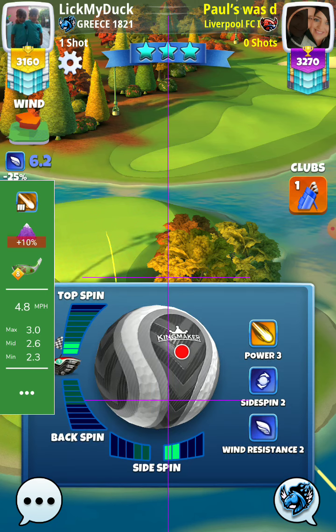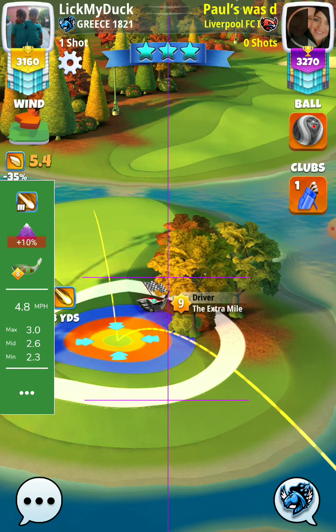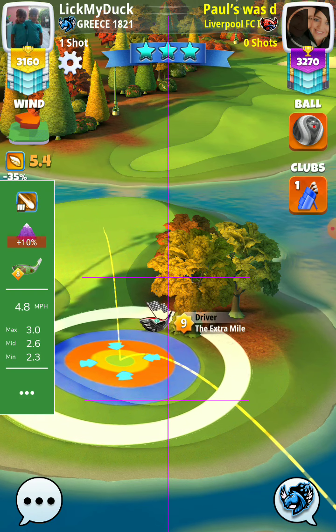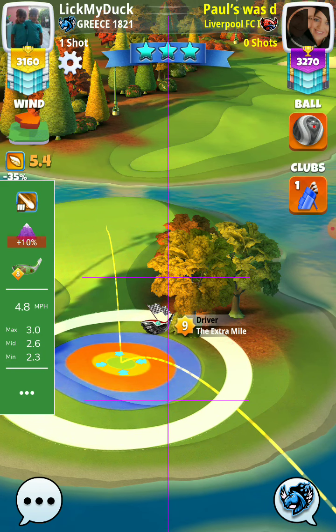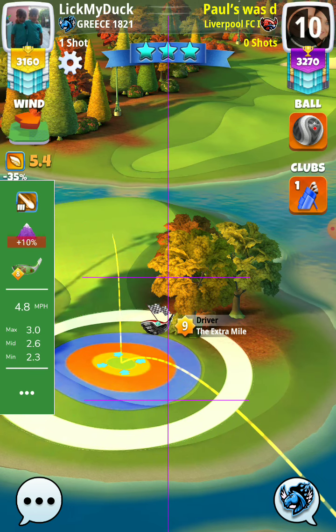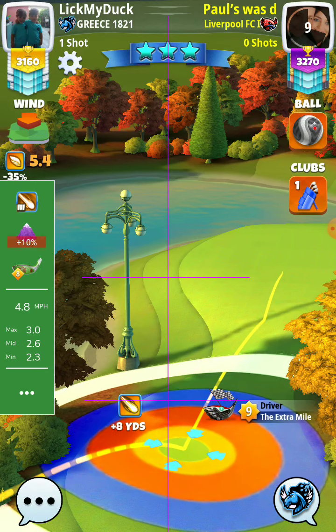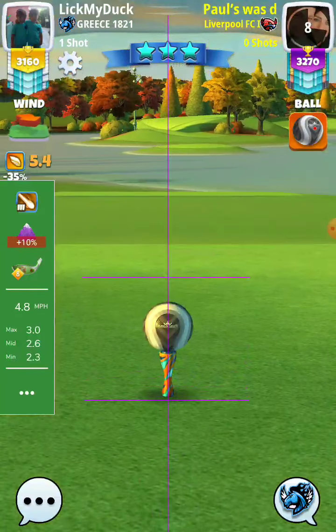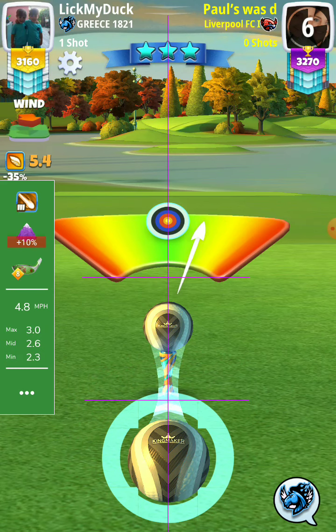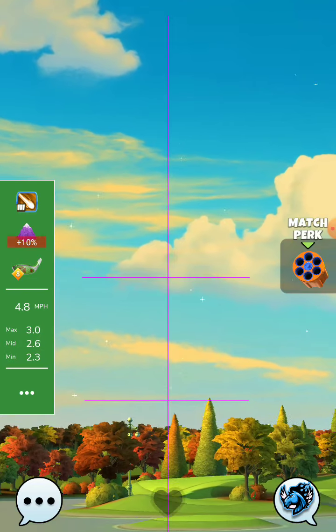Let's see the approach of the opponent here — they lay up on the island. I'm interested to see the second shot from here; it is reachable, going to the green. From here, the second shot will not have as much headwind like the shot from the right.